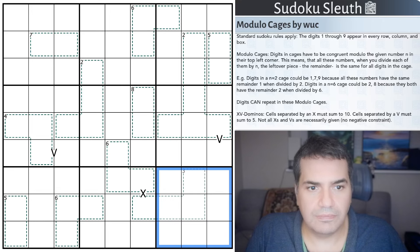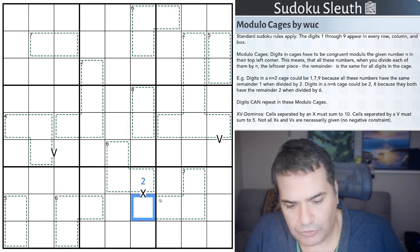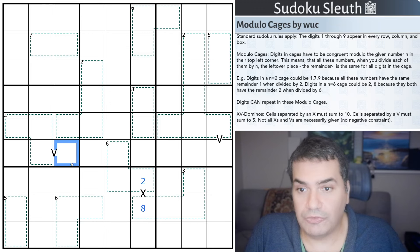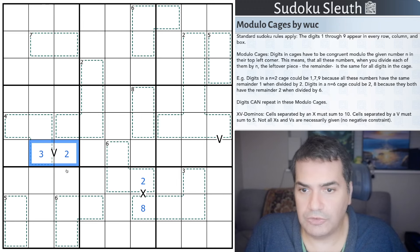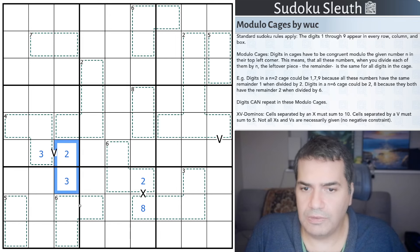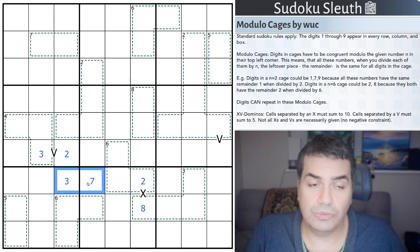Then we have the X's and V's - I'll cover those first, then come back to the Modulo Cages. Cells separated by an X must sum up to 10. So if that cell is a 2, this would have to be an 8 to make sure these two cells add up to 10. Cells separated by a V must sum up to 5. If that cell is a 2, this would have to be a 3. Not all X's and V's are necessarily given, so no negative constraints - a 2 and a 3 making a 5 without a V is not a problem.